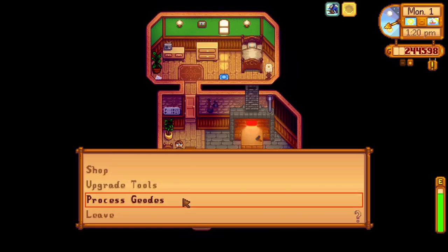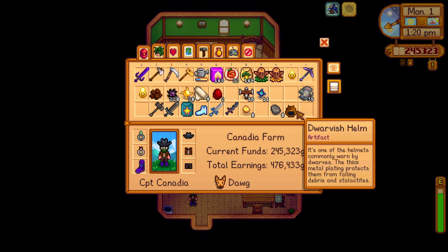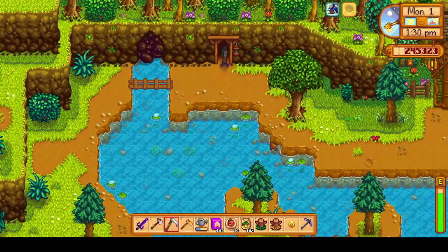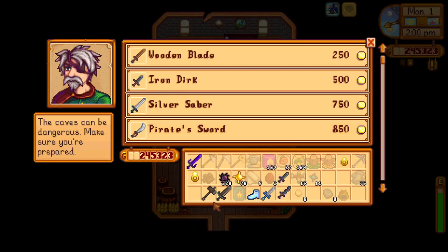We're going to sell a few more things, because not only do we want money to buy starfruit seeds with, we want a little extra — maybe 10,000 extra left over to buy some of the regular summer crops from Pierre's, because we do want to plant one of at least everything for the collection, and the community center bundles also require a lot of summer crops. We have a bunch of old tools and weapons that we don't need. We're going to sell them to the Adventurer's Guild, but it doesn't open until 2 p.m., so we have to kill a little bit of time. We're also going to sell a bunch of our Void Essence and Solar Essence — we'll save a lot of it to craft into Mega Bombs, but they are worth quite a bit of gold so we'll sell a few.